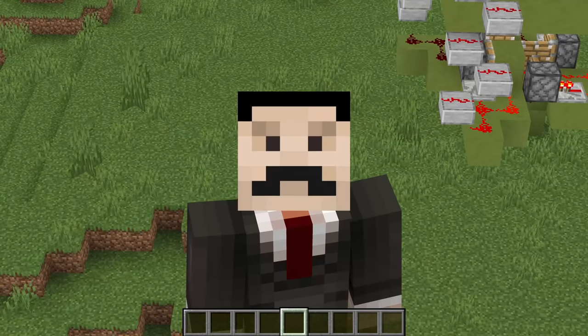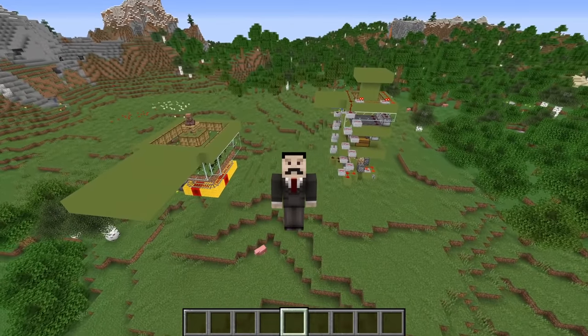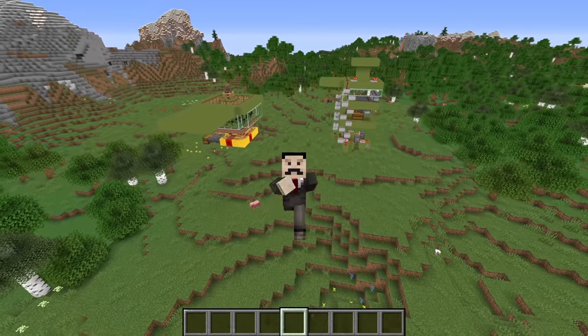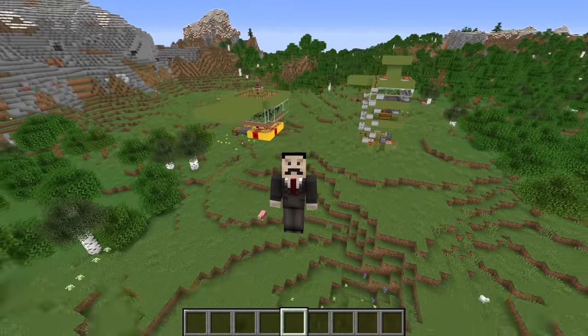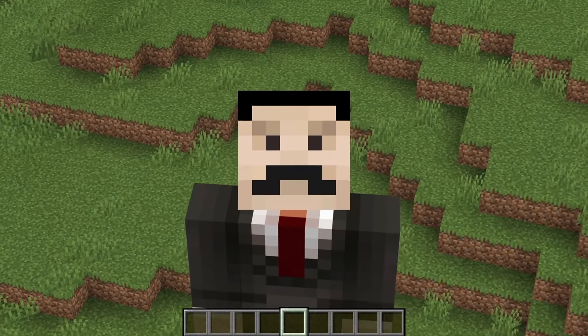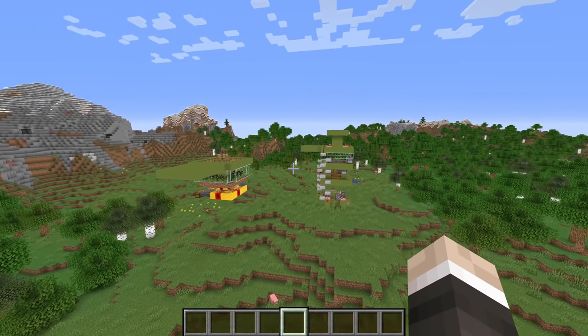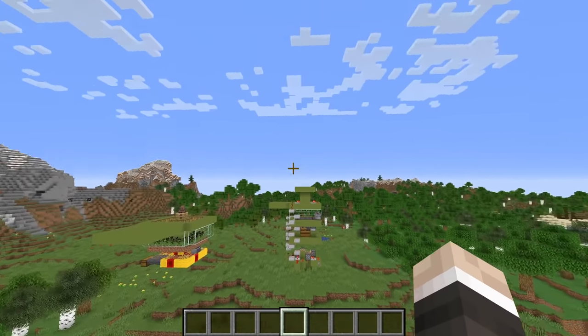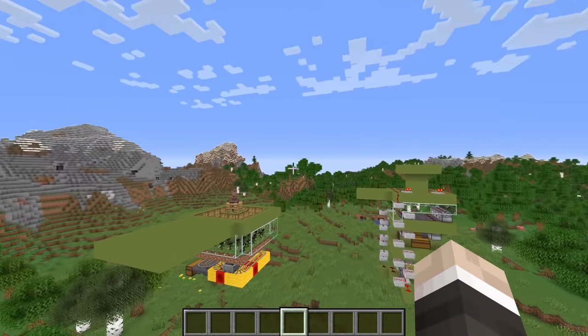So there we go — that is me building Mojang-approved redstone and then improving upon the Mojang-approved redstone. This has actually been a ton of fun. I genuinely really like the idea of the redstone book — I understand what it's trying to do. I just can't help myself when I see a redstone contraption that can be improved. I'll put a link to where you can purchase it down in the description, and there are more redstone contraptions in there. If you'd like to see more videos like this, please let me know in the comment section. I hope you enjoyed, and I'll catch you in the next video.